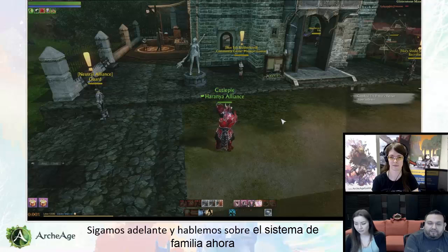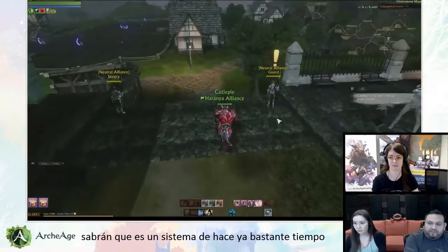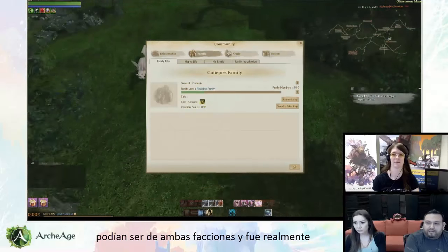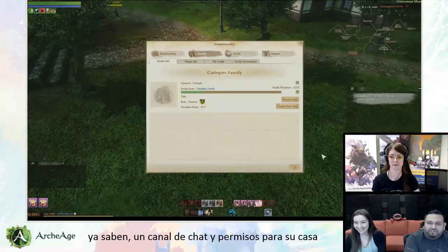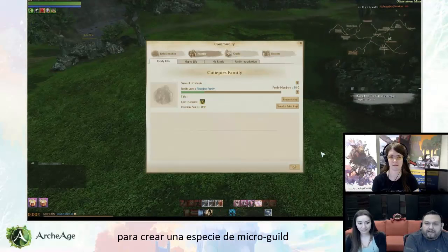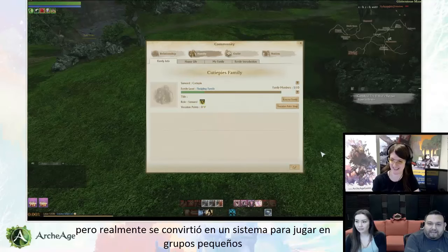We're going to move on and talk about the family system now. Those of you who are familiar with it — it is a pretty long-standing system introduced with the release of the game. Originally the family system supported eight members, could be cross-faction, and was really just a chat channel or permissions for your house. Over time, players used it to create a micro guild or manage a real-life friend group, but it really became a system used to support small group play.